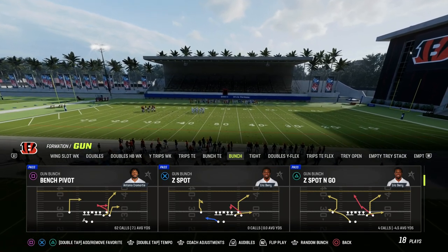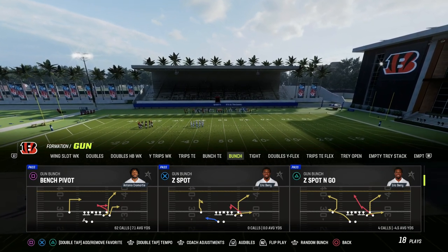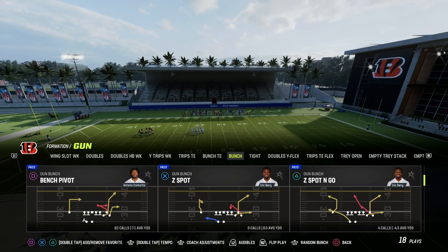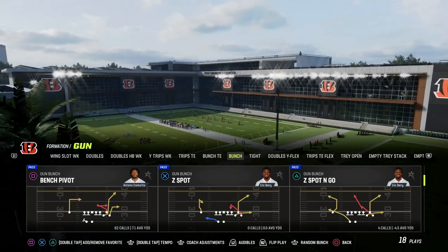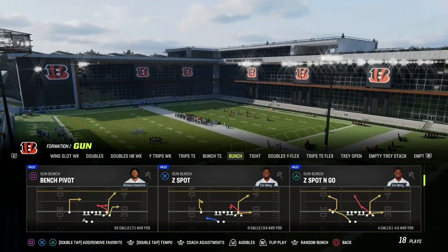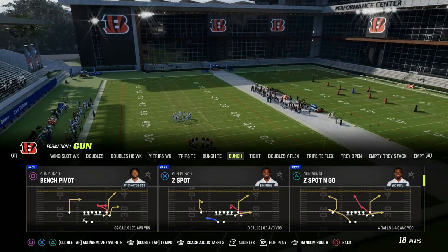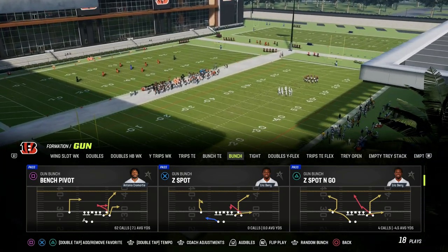Some of that is the heart behind this video — to help you understand that offenses at a very basic level are conceptual. If you can understand the concepts, you can do anything you want offensively. So I'm going to use Bunch, which has been the meta for a really long time, and then we'll talk about how you can apply the principles from Bunch to other formations.